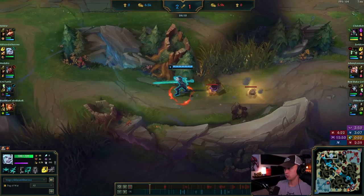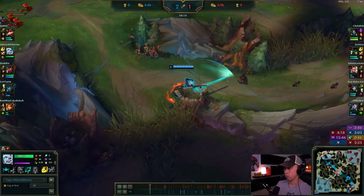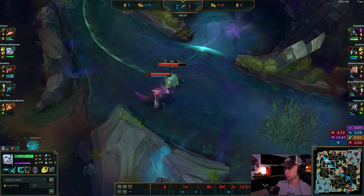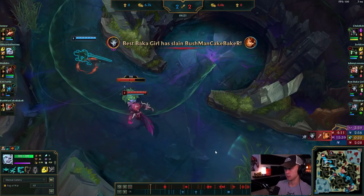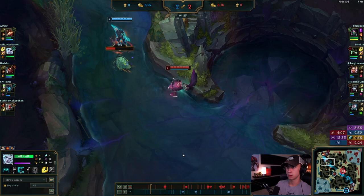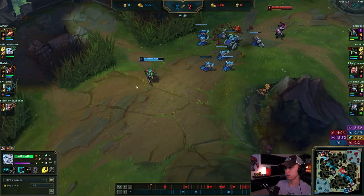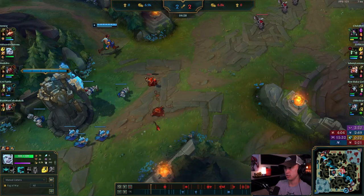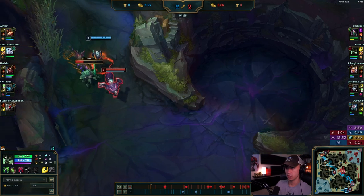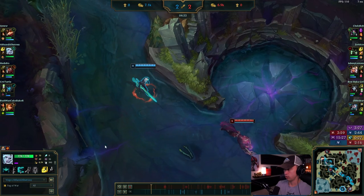He needs to go do scuttle — the scuttle crab is going to offer way more XP, gold, and map pressure. In this situation, you have to spam ping Teemo and Graves to come help you — this is a free kill on Warwick. You secure it, and you should keep going.